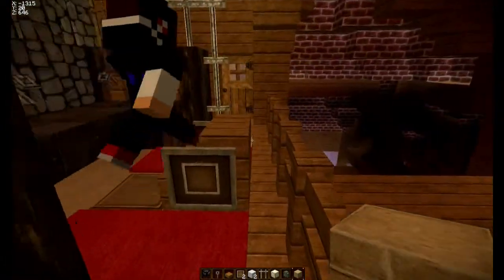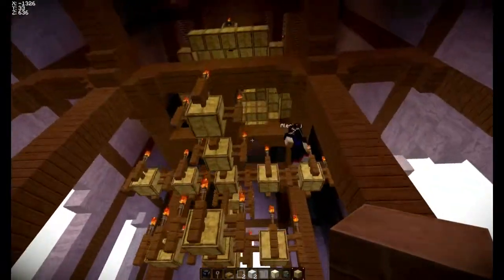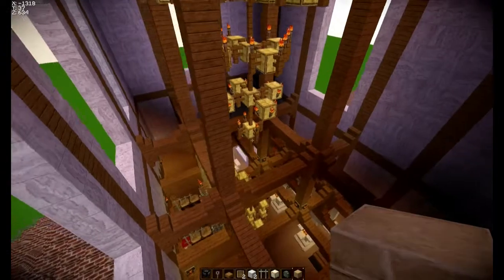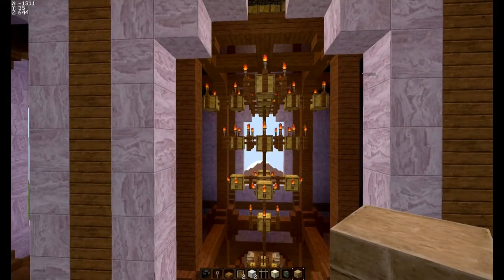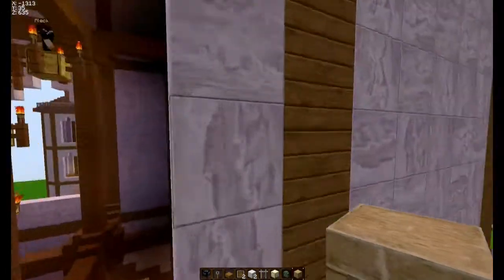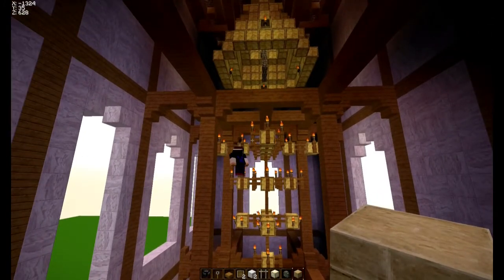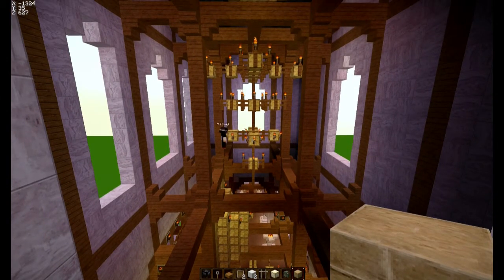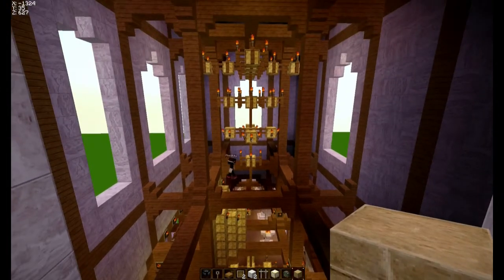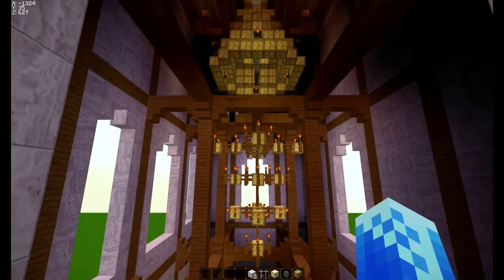Was wollte ich euch eigentlich noch zeigen? Die Orgel habe ich. Ach ja — ich habe hier noch ein riesiges Ding gebaut, wie ihr seht: ein riesiges Teil, so einen ganz, ganz, ganz großen Kronleuchter. Einfach mal, weil ich dachte, könnte passen — können wir auch von oben noch mal ein bisschen Licht ins Dunkel bringen. Er ist wirklich groß. Ich habe hier den Goldblock, noch einen und noch einen Goldblock ganz oben, und dann geht außenrum immer an den äußeren Zaun die Fackel lang.